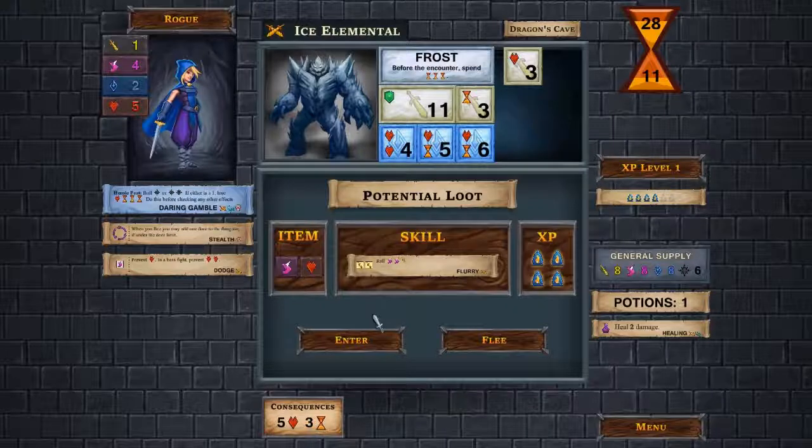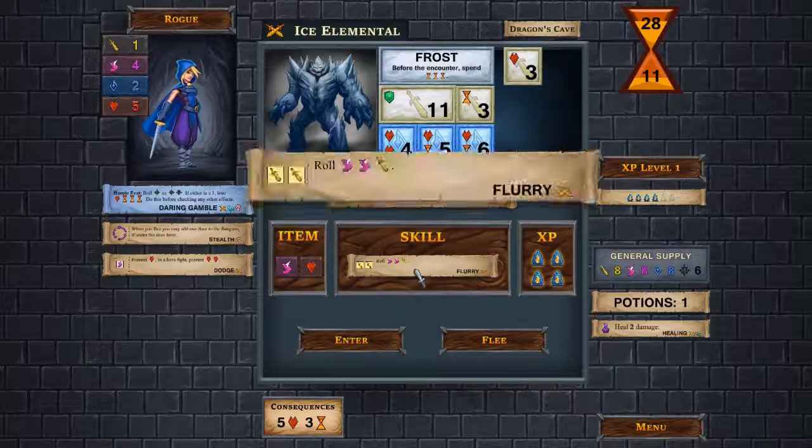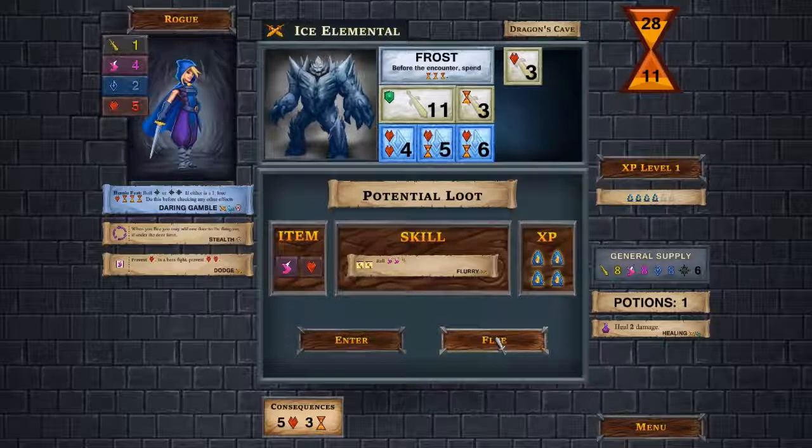A Frost Elemental — before the encounter I would have to spend three time, it has a shield, and the requirement is eleven. There is absolutely no way I can win this encounter. If I can't cover the shield, I can't cover anything else, so I would wind up taking five damage and spending three time, plus three time just for entering. This is a good candidate for fleeing. The rewards show an agility die and flurry, which requires yellows anyway — not attractive. So let's leave.